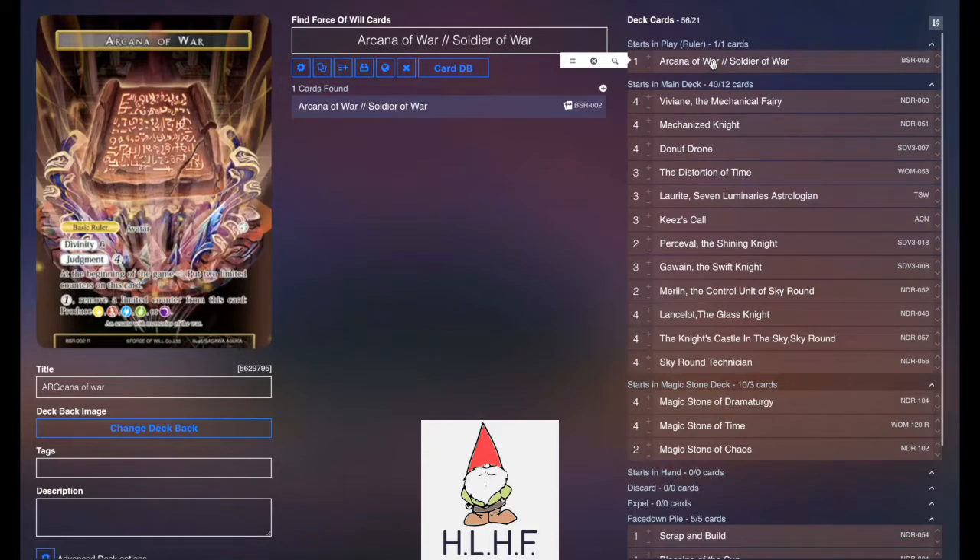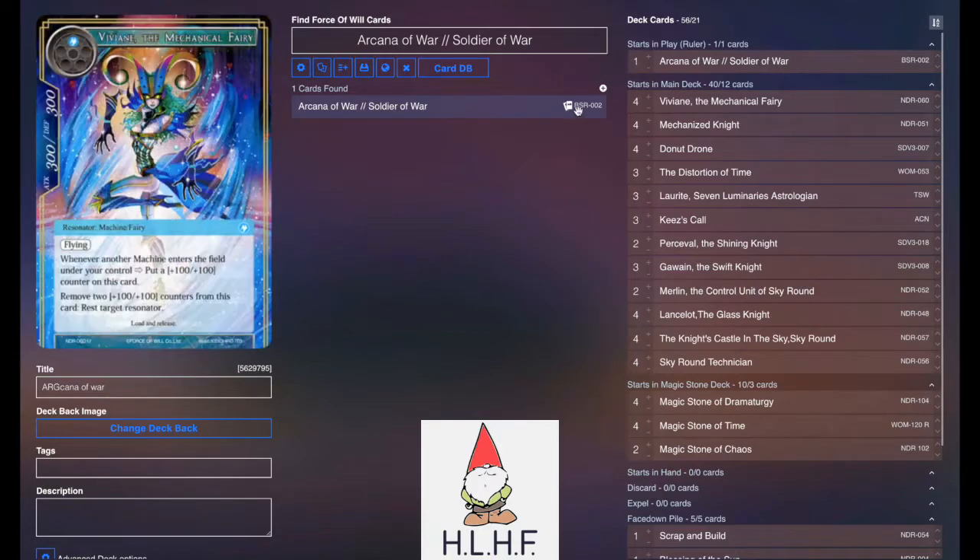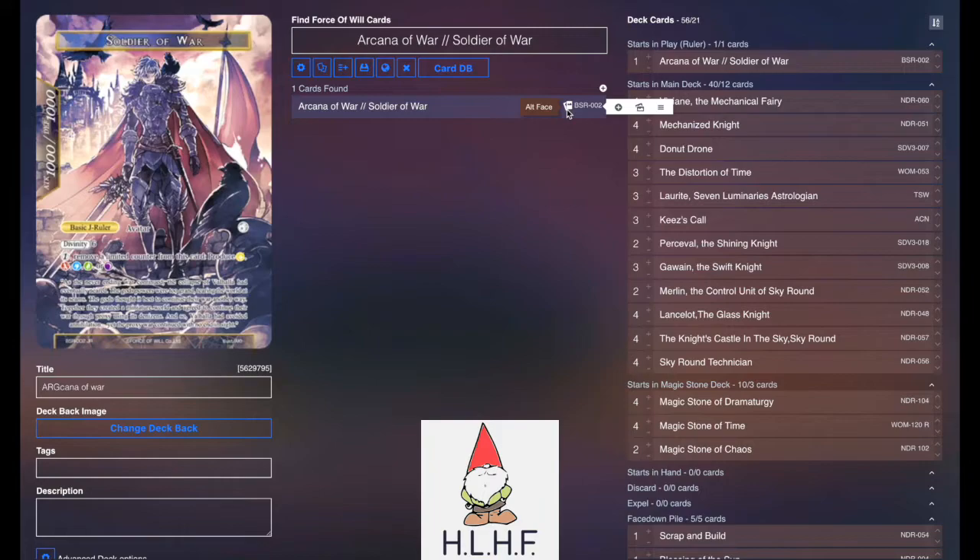The Ruler is Arcana of War. It is the basic Ruler. We use it because we have those two filter counters, those limited counters, to get us access to green so that we can play Lorites. It's a Divinity of Six and then Judgments for Four, and on its backside is just a vanilla 10-10. So nothing really to shake a stick at there.